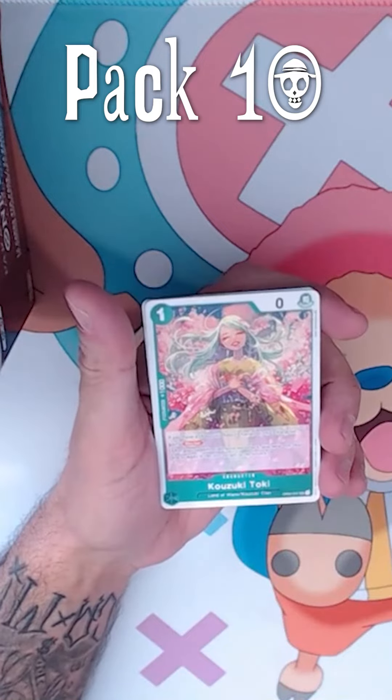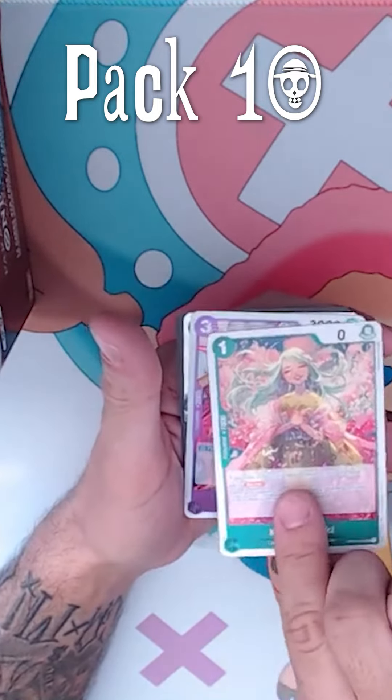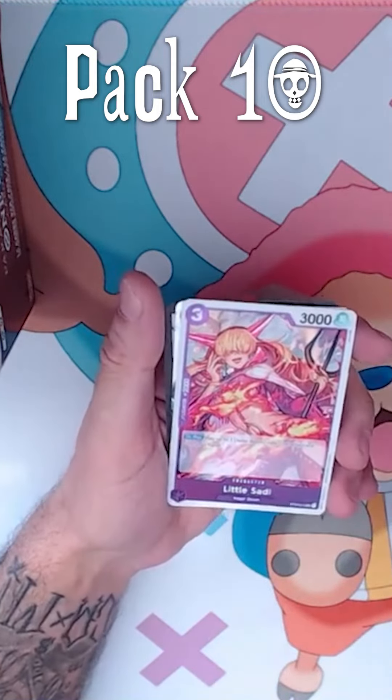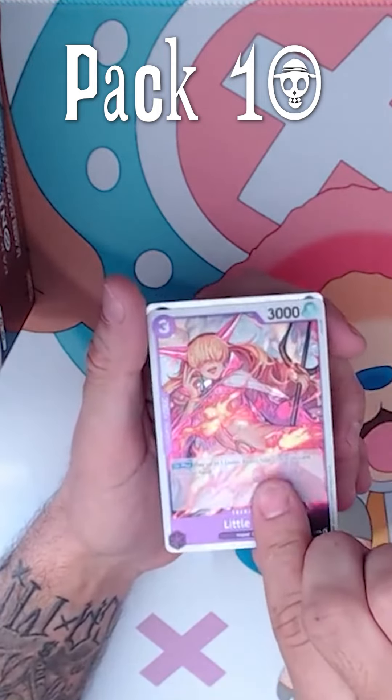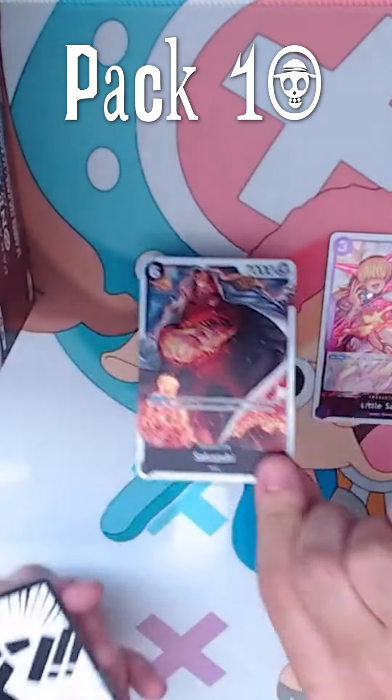Rayukio — this is a staple for green. Kozuki Toki, awesome blocker. Little Sadie. And then that's the normal Sakazuki, not the alt art. That's what he looks like normally.